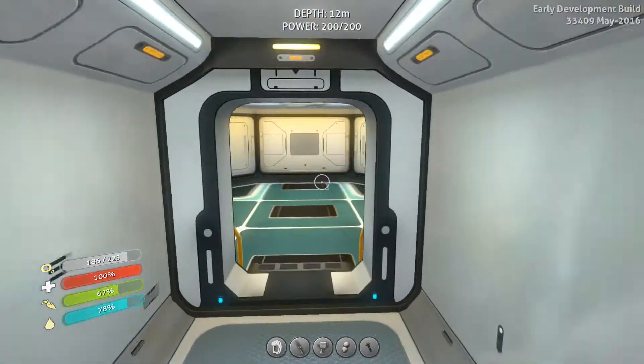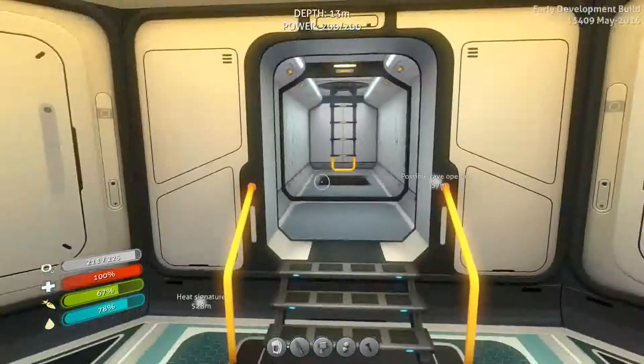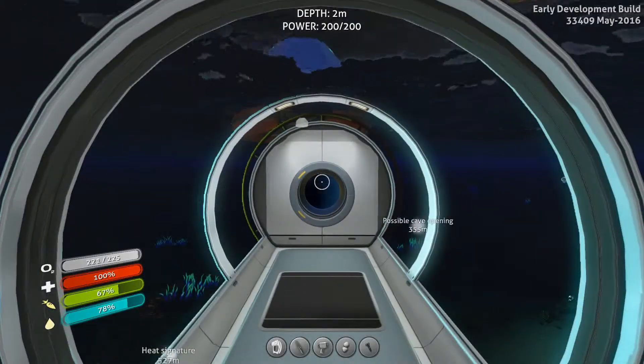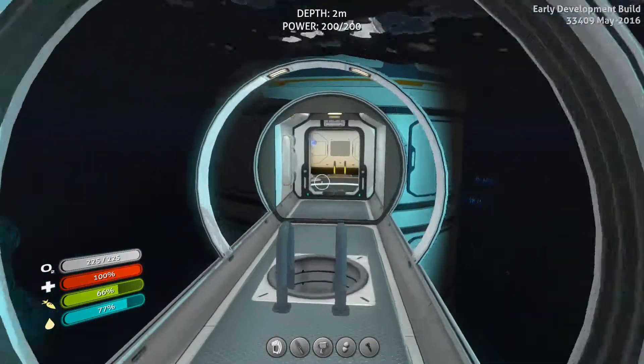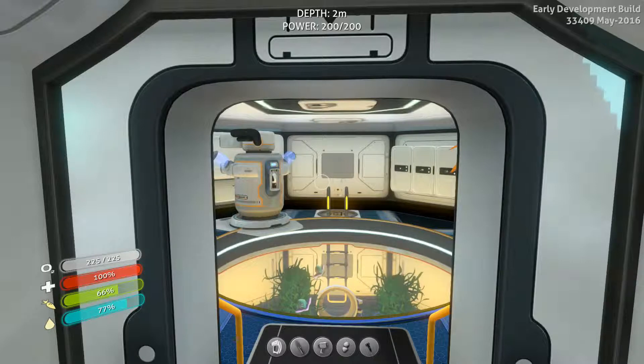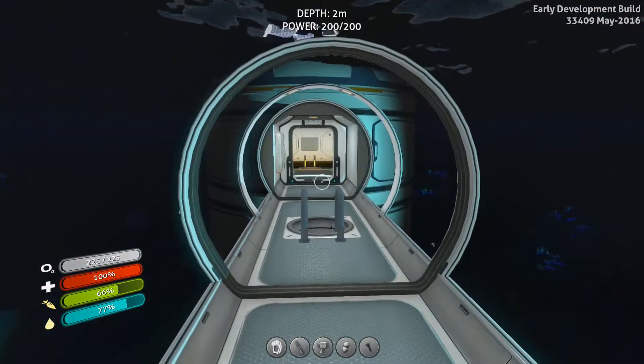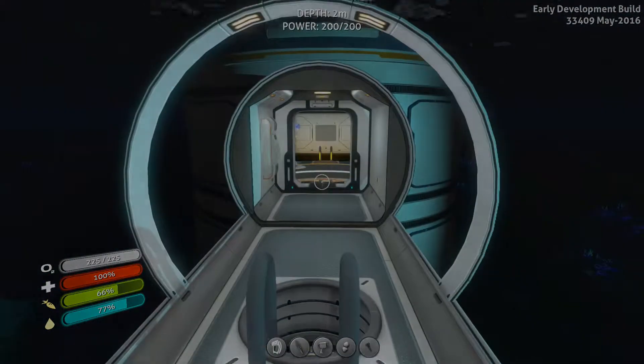And that's pretty much it — a simple concept design for a base. Obviously there's so much more that you can do; the imagination is your limit. But this is what I thought would be a good idea to get started with the game. It has all the things I think are necessary, and I can expand from here. I hope you find this useful — take care of yourselves, goodbye.